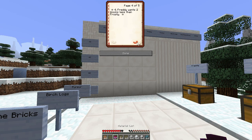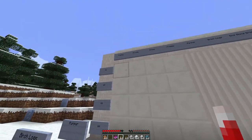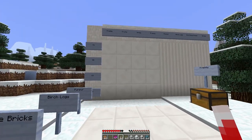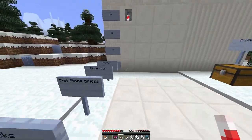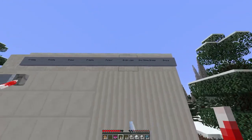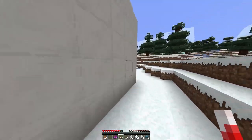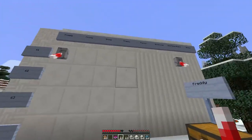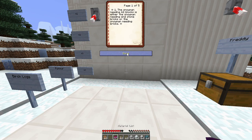Freezy wants endstone bricks. Frosty wants purple. And the snowman needs a ripper. Freddy wants two blocks less than Frosty. Of the snowman needing 64 blocks, and the snowman needing birch logs, one is Freddy, the other one is Snowy. I'm confused how this works. It's either endstone or bricks.